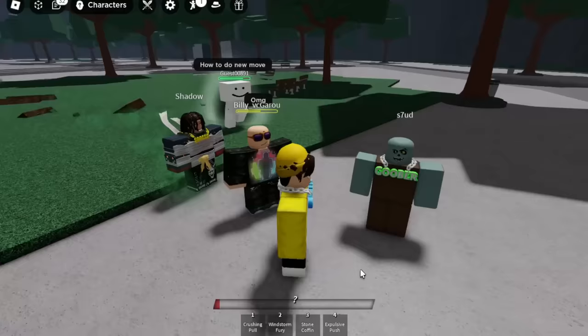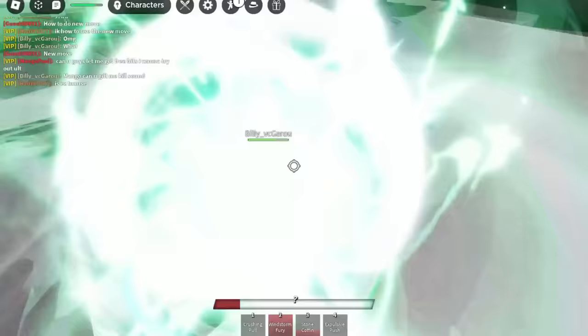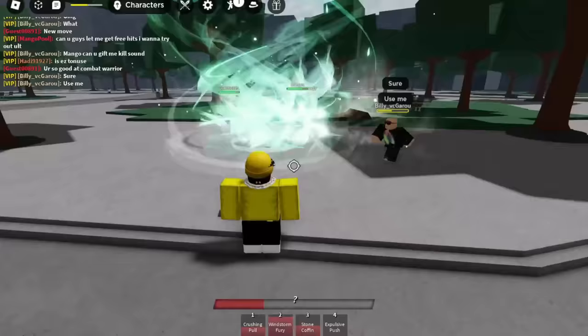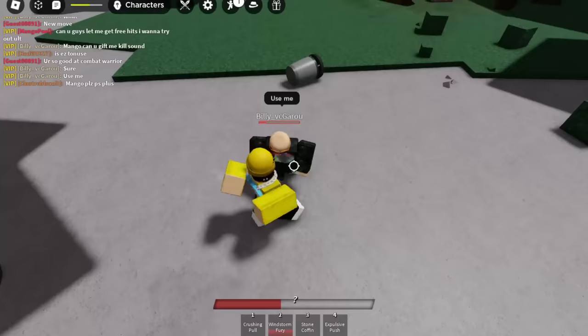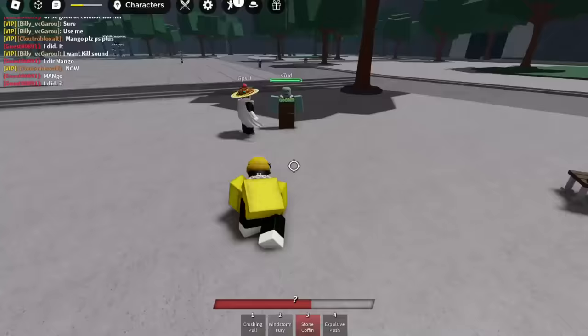I want to test out the Kyatsubaki ultimate, so I'm just gonna combo up everyone in the server. I'll hit this guy with Windstorm Fury and farm everyone until I get my ultimate. Look at me comboing up Stud right now — little man is getting destroyed. I can't wait to try out the Kyatsubaki ultimate. I found a new finisher move — those finisher moves are sick!